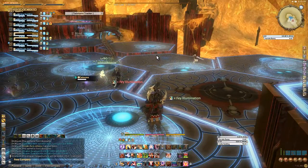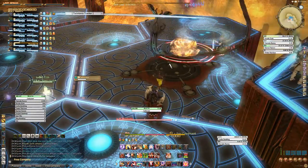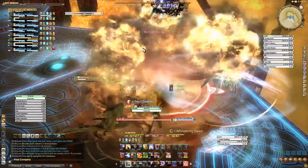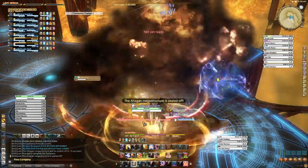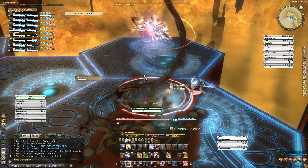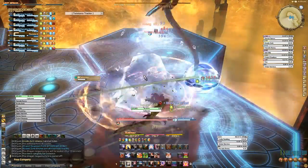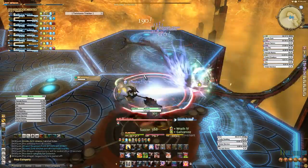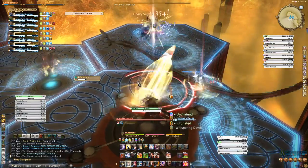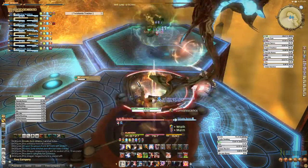Hey, what's up guys? Stig here, and this will be my first narration, and hopefully it goes well. I hail from the FC Blood is Power, and this is just a one-shot run of the Seducius fight in turn 1 of the Binding Coil of Bahamut. As you can see, I've got a DPS meter going — frowned upon by Square Enix — but I don't think it's a bannable offense, hopefully not, because I'm putting this on the internet.